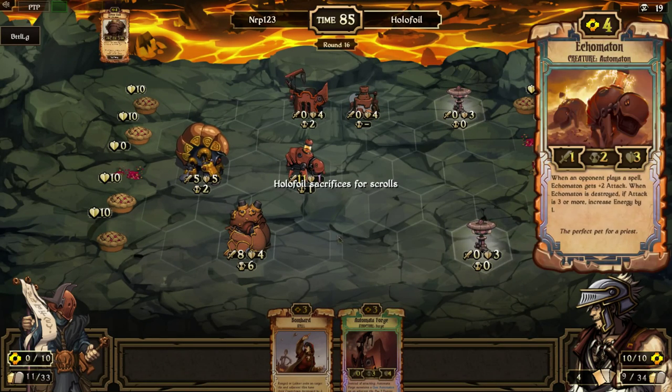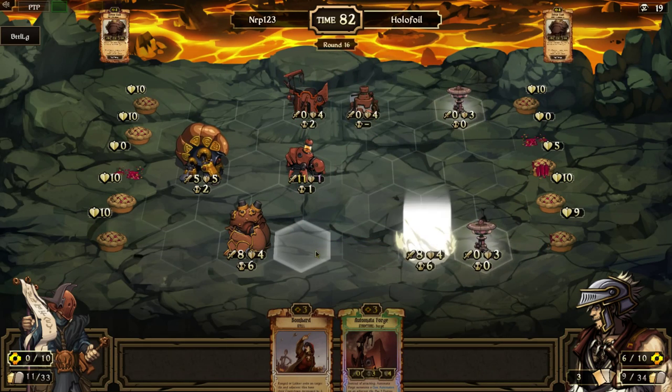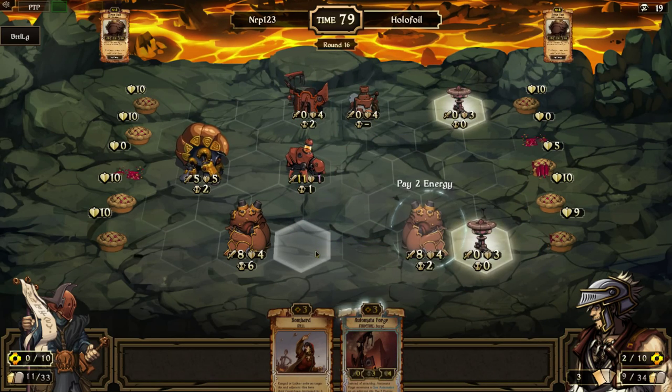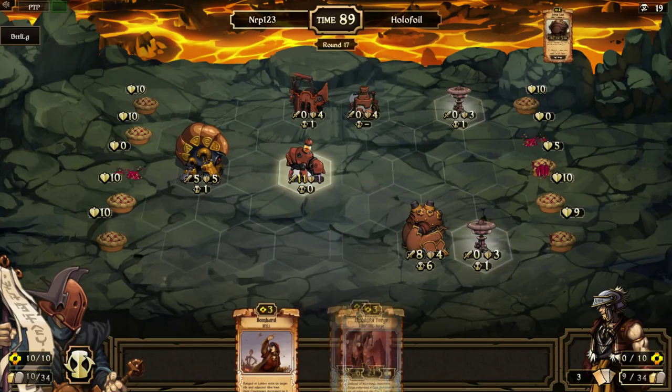Now I'm sure he wants to be able to kill his Echo Maton. Huge attack now. He's going to kill my Psalm Giant with his Psalm Giant, and now that hurts quite a bit. Now let's hope that the Charge doesn't hit my Echo Maton. Yes! That is going to be GG. GGWP.